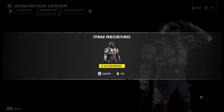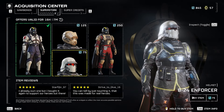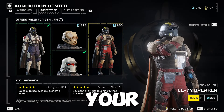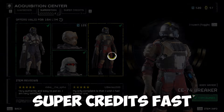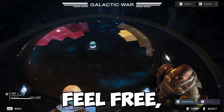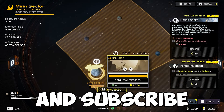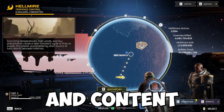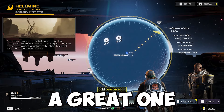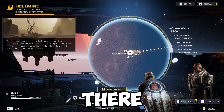So there you go — 90 super credits in 24 minutes. That is your Helldivers 2 guide for farming super credits fast and easy. I hope you enjoyed today's video. If you did, feel free to like and subscribe for more Helldivers 2 videos and content just like this. Have a great one, stay safe out there, and goodbye.